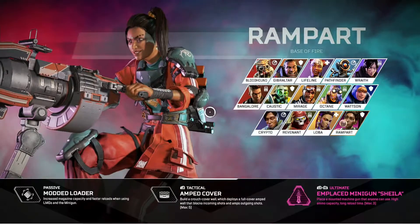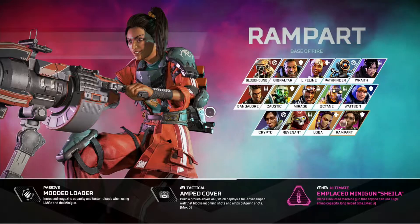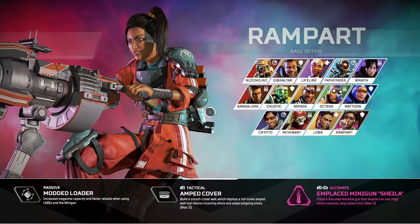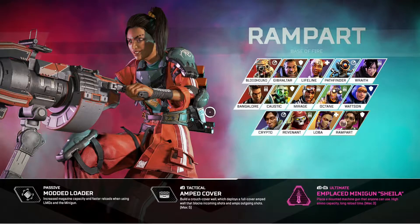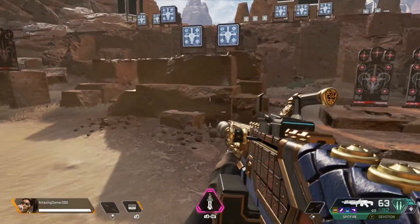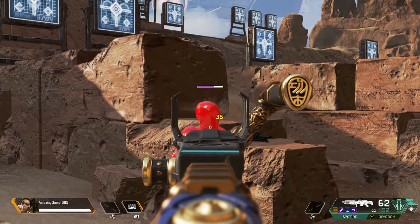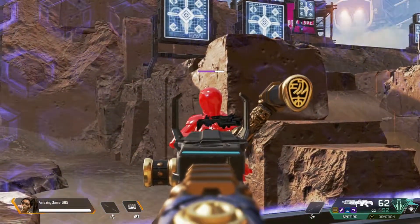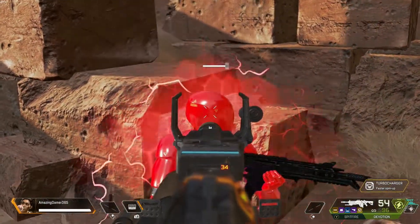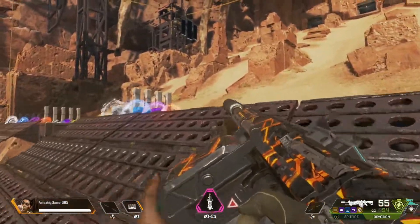Now let's get into her tactical: Amped Cover — build a crouch cover wall that deploys a full cover amped wall, blocks incoming shots, and amps outgoing shots. Max 5. I have a little test here: shots deal 36 damage normally, but through the amp wall they deal 44. Similarly, 34 becomes 40. This goes for any weapon.